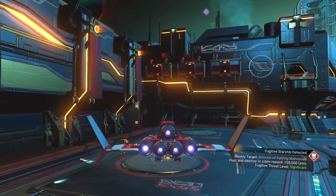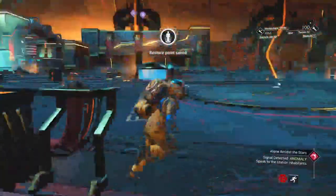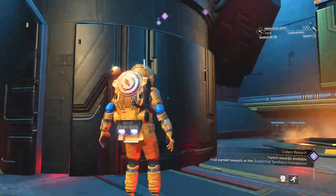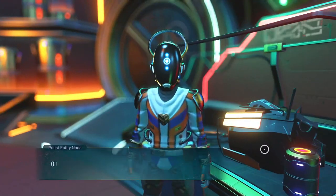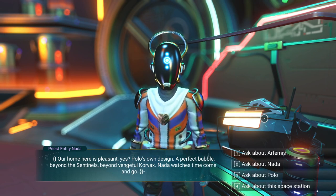I think my audio for the game is a little loud — let me just turn that down. I've been tinkering with the audio lately, so that might have something to do with it. We're supposed to be headed up there to speak to Artemis. Our jetpack doesn't have the fuel, so we'll go up the ramp. 'I am Priest Entity Nada, Divergent Corvax. Welcome to our anomaly. Our home here is pleasant, yes? A perfect bubble beyond the Sentinels, beyond Vengeable Corvax. Nada watches time come and go.'